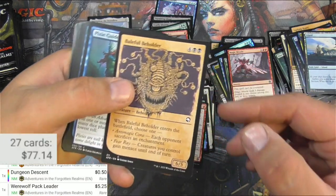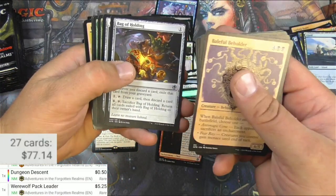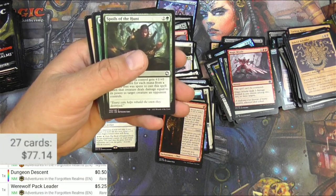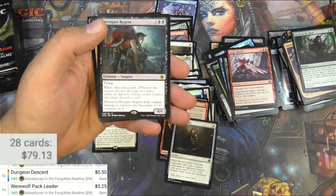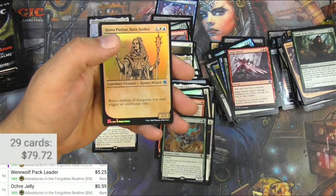Beholder! I love the old school D&D manual art. I actually predicted this over a year ago, that they would do this eventually. Portable Hole — Ochre Jelly — and a Westgate Regent. Another card I actually like quite a bit, and it's only under a buck.